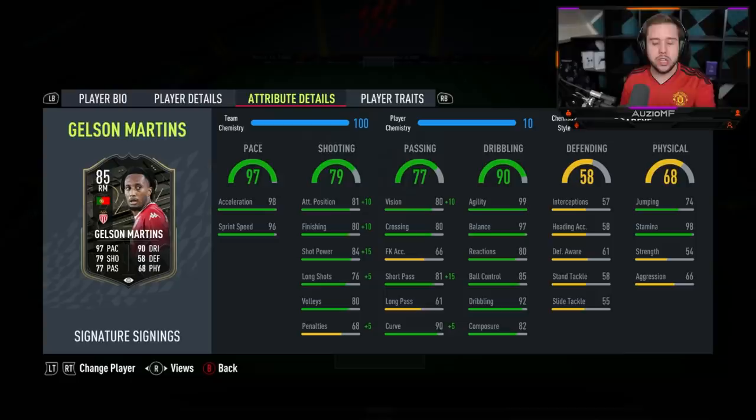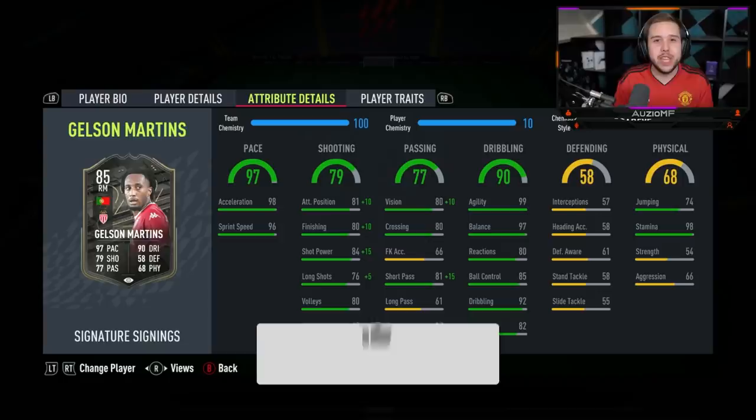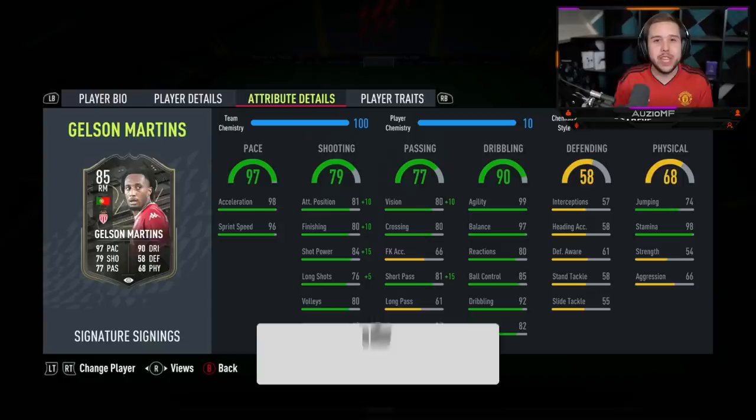Which one would I take — Gelson Martins or the Neres card? I think I prefer Neres because of his body type. Neres' body type is lean while Gelson Martins' body type is average, and I can tell Neres' skill moves felt better. So I personally would take Neres over this Gelson Martins card, but I definitely still believe he is worth the 170k he is going for. Where would I put him in the attacker tier list? He definitely goes into the A-tier — 100%. He's not on the level of an Mbappe, but he is definitely, definitely an A-tier player. I hope you guys enjoyed the video — if you did, make sure to leave a like and a comment. Peace.